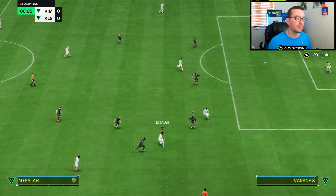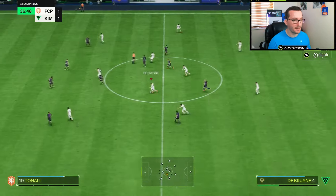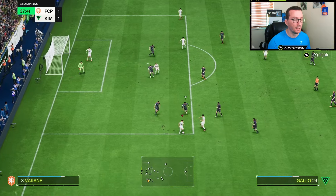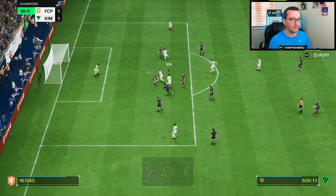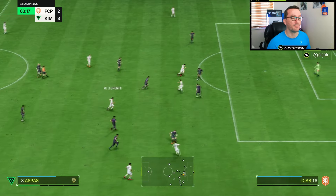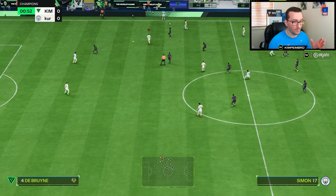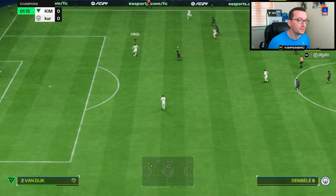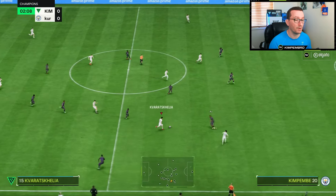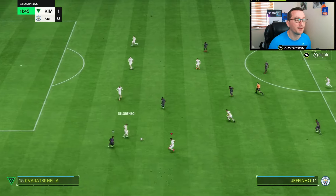I'll run you through some goals we scored last night. You'll see a lot of the work done by the left mid and right mid because they hug the touchline. The center forward drops back as a false nine - he does score, but a lot of the goals come from players like Son and Salah, who are like the left and right strikers. Llorente finds Cavara, who does loads of work in this formation down the wing.